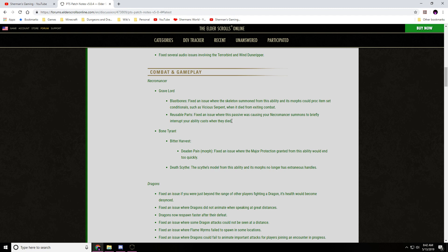Reusable Part: fixed an issue where this passive was causing your Necromancer summons to briefly interrupt your abilities cast when they died. Bone Tyrant — Bitter Harvest, Dead in Pain: fixed an issue where the major protection granted for this ability would end too quickly.